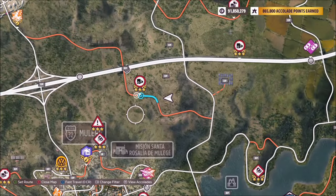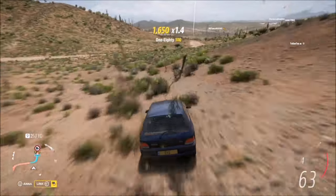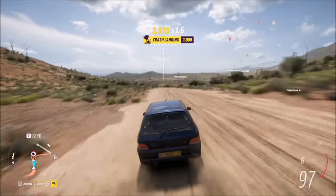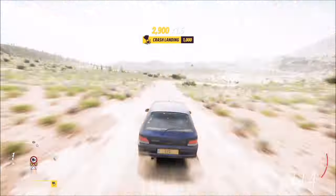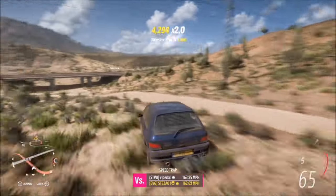To do this, I recommend using the Pass or Inferior speed trap. Three stars on here is only 105 miles per hour. You can do it in one run, or do two different runs getting one and two stars — it depends on what tune and what speed trap you're using.